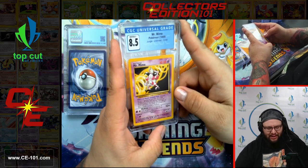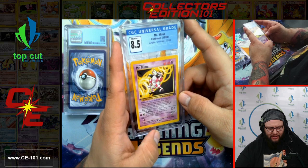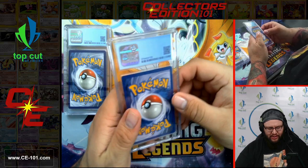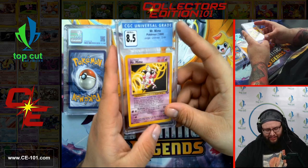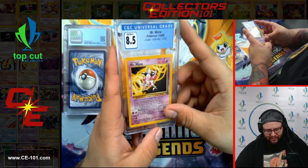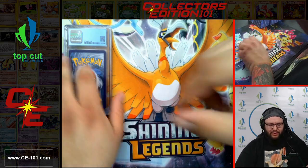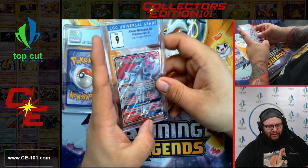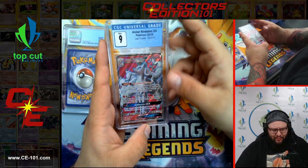Mr. Mime from Jungle, coming in at an 8.5. Another beautiful unlimited card. Next card — we have the Alolan Ninetales GX from Lost Thunder. This card came in at a beautiful 9.0 grade. Just very fantastic artwork — simplicity really lets you focus on the Pokemon itself and not what's going on behind it. Sometimes it's just nice to focus on the card, the Pokemon, everything about it, and catch all those beautiful details. This guy really knocked it out of the park.